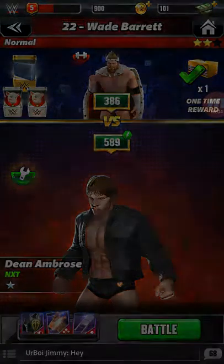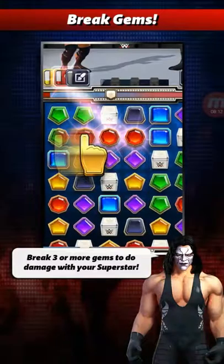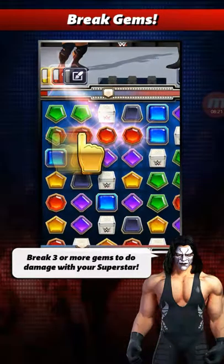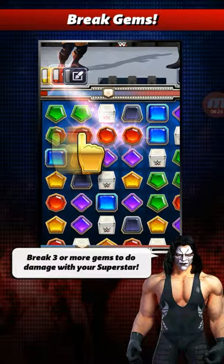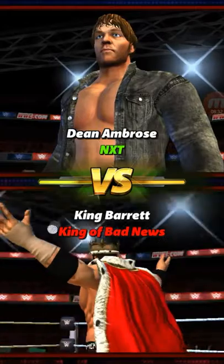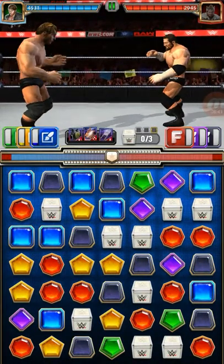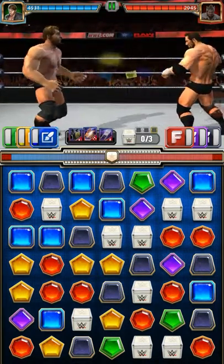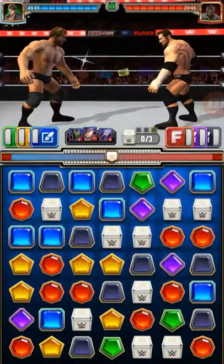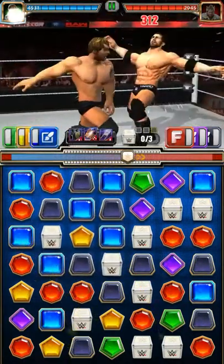We're going to get into battle real quick. This is going to be a simple battle — I'm not going to go too much into detail on the ins and outs since there are tons of videos on YouTube you can check out for that. It's going to be against King Barrett. You're not really rushed while playing. On the left-hand side you'll see blue, gold, and green indicators — if I break gems of that color it adds to those power levels. I'm going to start with yellow gems, and as you play you deal damage to your opponent.